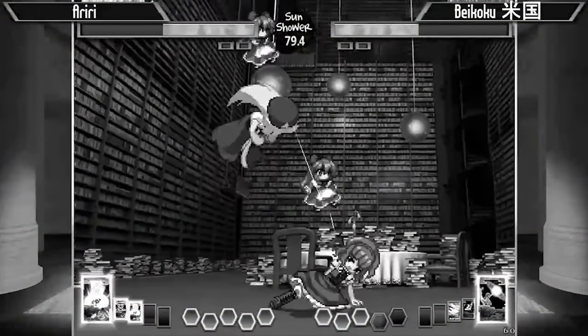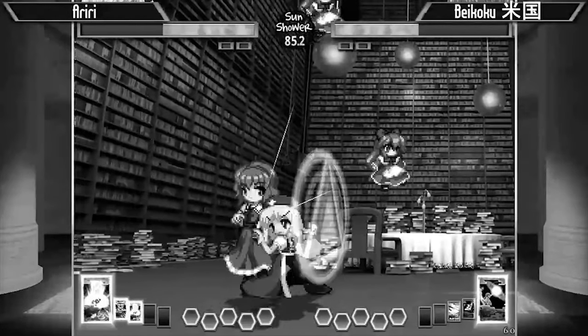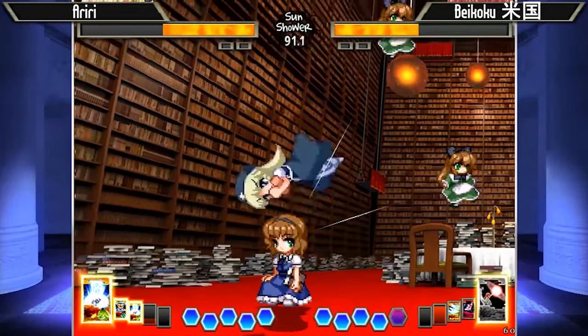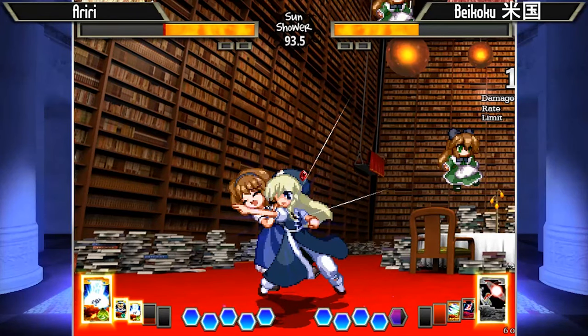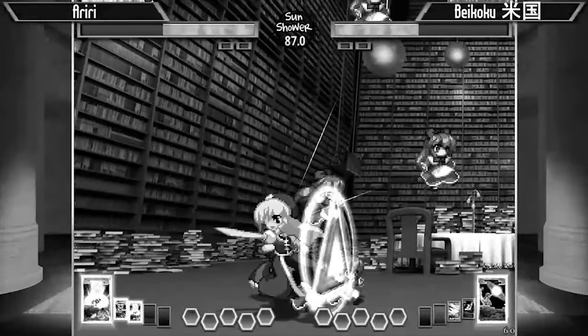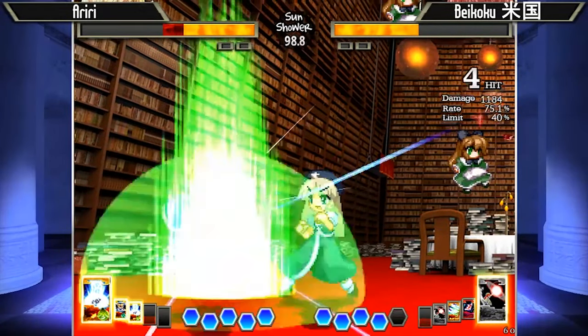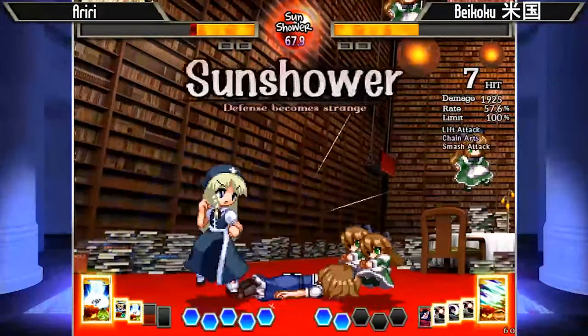That was a really nice J2A cross-up there. Ariri blocked it correctly, but it was able to push him further into the corner. Great cross-up. What he was able to do was pretend he was going to go for that J2A cross-up again — which he already just showed him — but instead of doing that, he jumps straight back down and goes for a hit on Ariri, which is very confusing. It's a good combo right there.